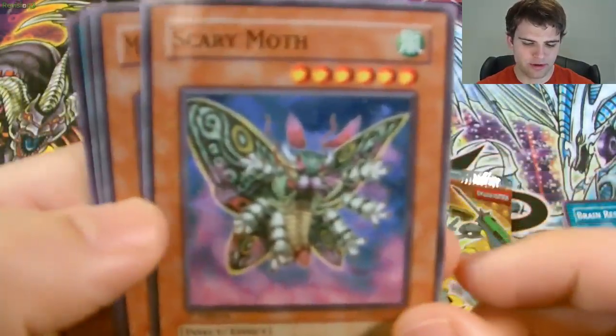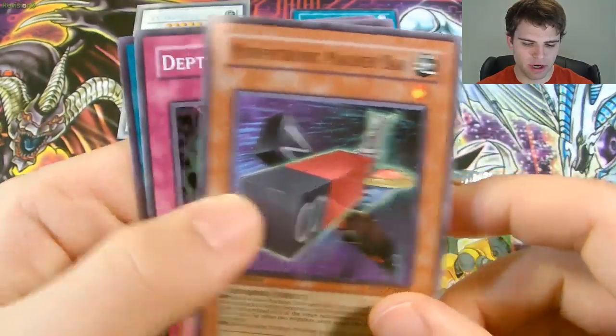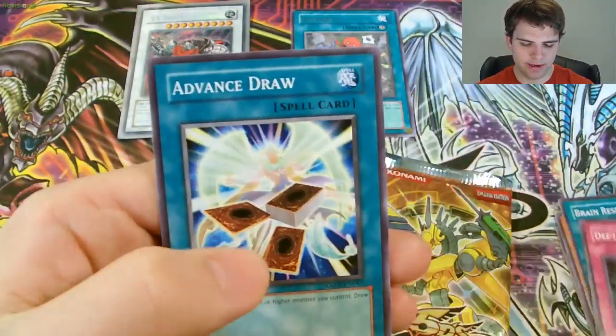Alright, then we have Scary Moth, Morphotronic Magnum Bar, Depth Amulet, and Advanced Draw.